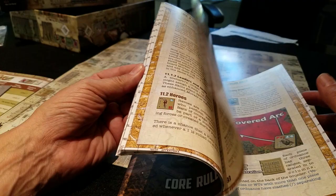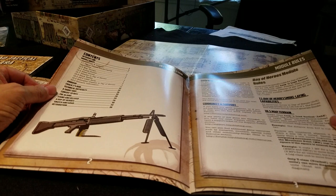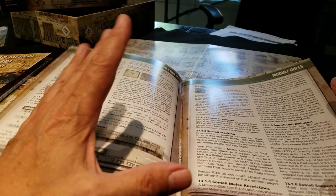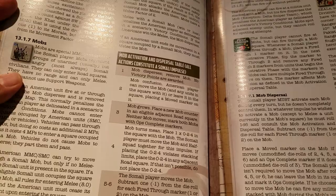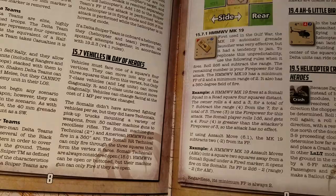There's also a full-color scenario booklet with module rules in the front. You've got the Somali forces' special rules - they work in mobs, and sometimes when you shoot through the mob it fires them up and squads pop out, or an RPG will nail you. There's khat, a drug that gets them fired up. And you've got 40-mike-mikes, Delta Force, Delta Snipers, Little Birds, Black Hawks, all the different types of Humvees, and then all the scenarios in full color.